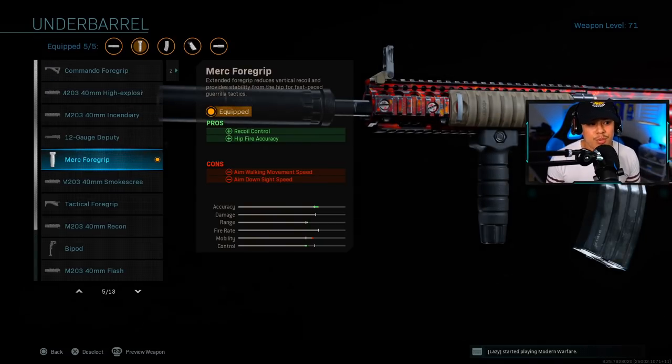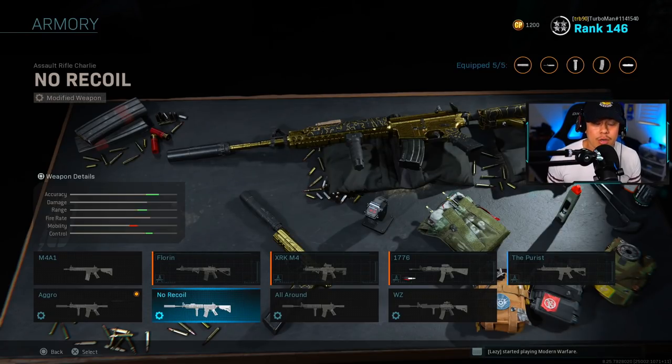For the underbarrel we're running with the Merc Foregrip. I know people might ask about the Commando Foregrip, but the Merc Foregrip still gives you vertical recoil control, and playing up close you don't need to worry about recoil too much. What a lot of people don't know is that the Merc Foregrip actually increases your movement speed, plus it gives you added hip-fire accuracy.